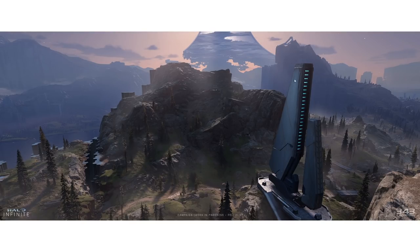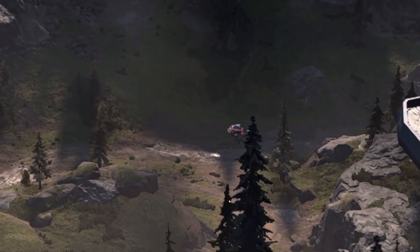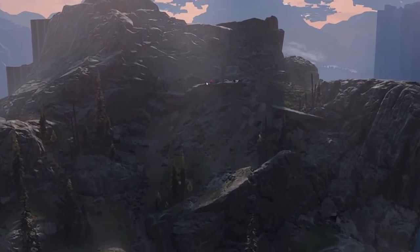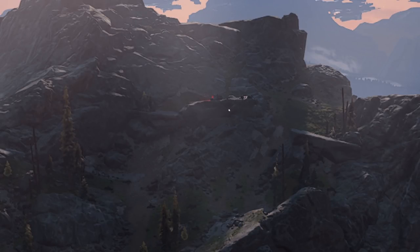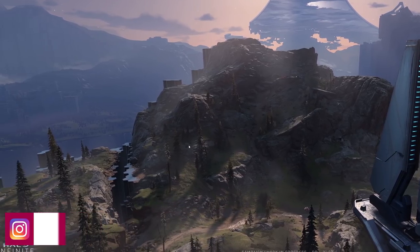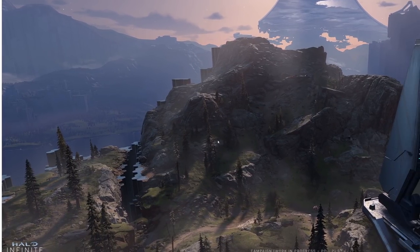This is most likely the same Forerunner pillar screenshot we saw previously, just at a different angle. A couple of things to point out: below, there looks like some kind of vehicle or shade turret with a Banished guy. Also up here, you can see some kind of red dot with illumination. I have a feeling this is probably what you'll be seeing for audio logs — these red light indicators may signal audio logs or hidden collectibles off the beaten path, because this world is going to be completely packed with that kind of stuff.